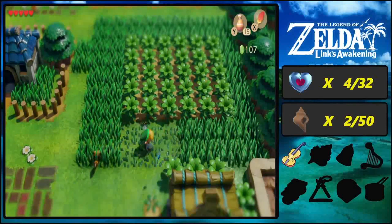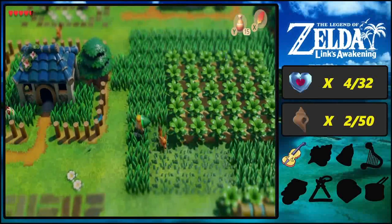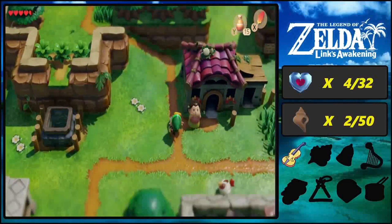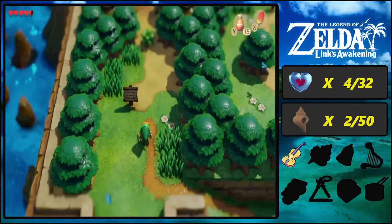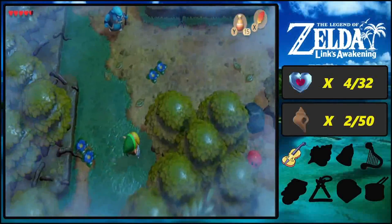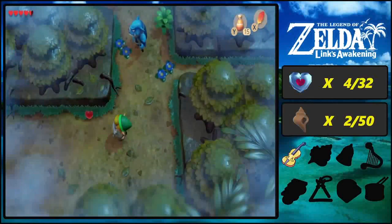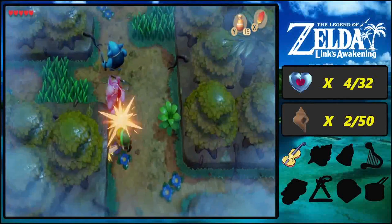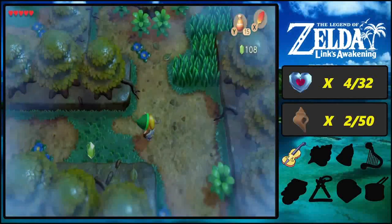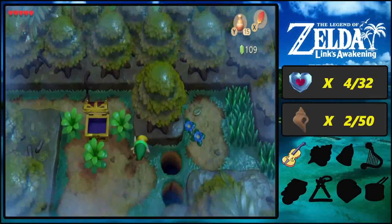Now we're going to behave like a proper hero. Watch out for that dog — if you hit him, he will retaliate, and yeah, that kinda hurt. In order to reach Bow Wow, we'll have to go through the Mysterious Forest again. But now that we have the Roc's Feather, we can cover a little more ground. Even better, we don't have any reality-warping raccoons to deal with. I wonder if Tarin secretly doesn't like us, because he was the raccoon who warped reality and teleported us to another section of the forest. Now that he's asleep in his house, he flat out refuses to help us — he's kind of a jerk.